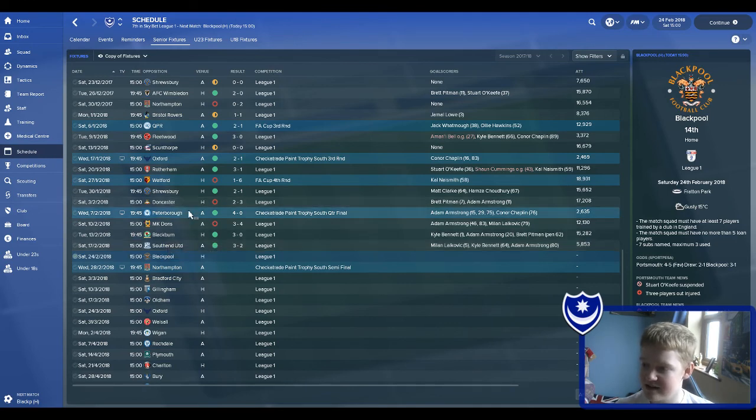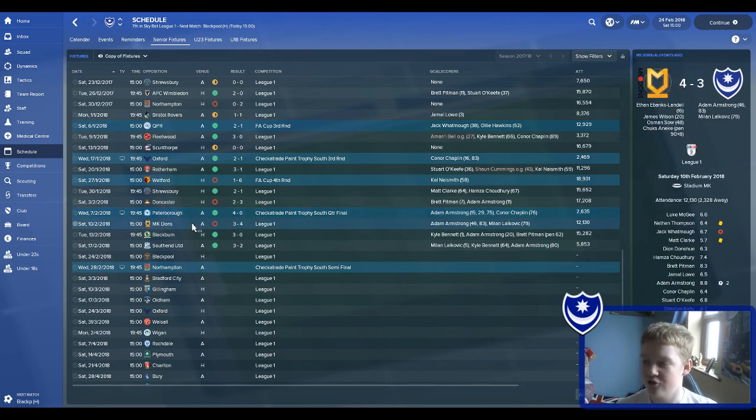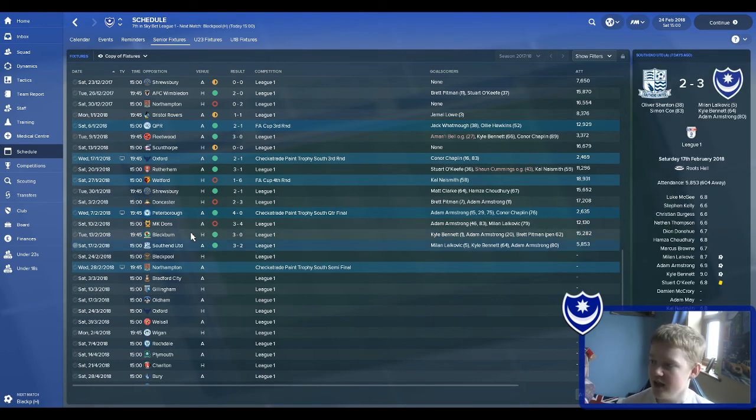Last episode we played against Peterborough and MK Dons, beating Peterborough 4-0 and losing to MK Dons guttingly by a late penalty. But since then we've got a really good run of games — we beat runaway league leaders Blackburn 3-0, with a goal in the first minute from Bennett, Adam Armstrong continuing his goal-per-game ratio, and Brett Pittman getting a goal to seal it. Then we played Southend — it was 1-1 at half time, we scored to make it 2-1, Armstrong scored again to make it 3-1, then Southend brought it back to 3-2, but we still got all three points.